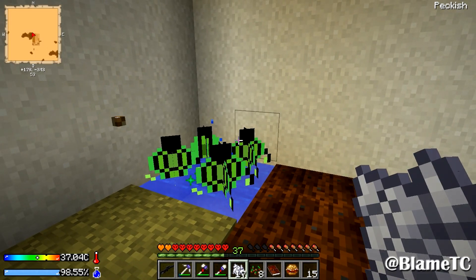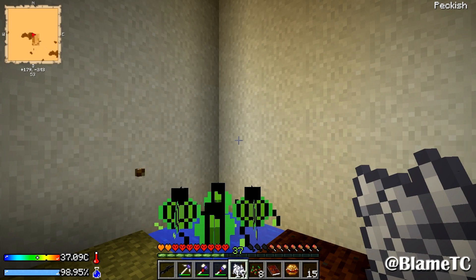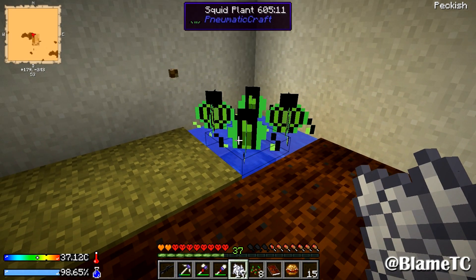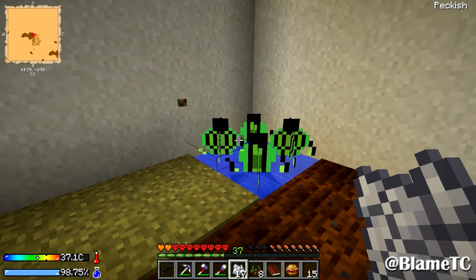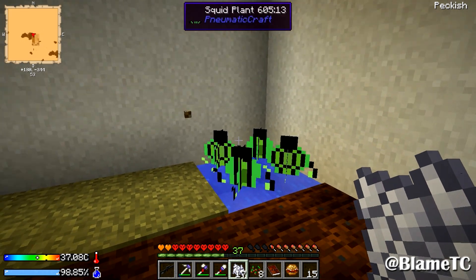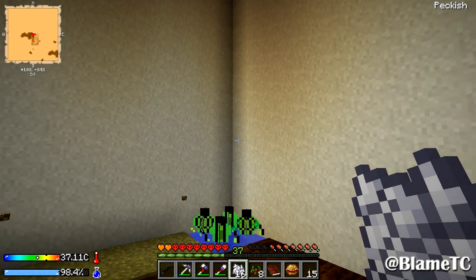There's a rain one too. Maybe because I'm in the desert it doesn't quite work. I think these things generate — oh, what the hell is that?! I was wondering, I kept finding ink sacks over here and I was like, maybe they just throw ink sacks. I was not expecting it to inject a squid into the air. That was genuinely surprising.